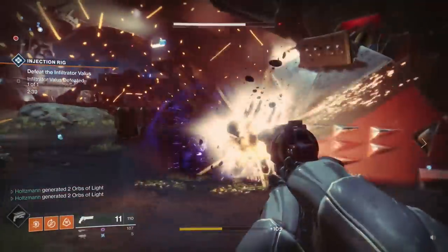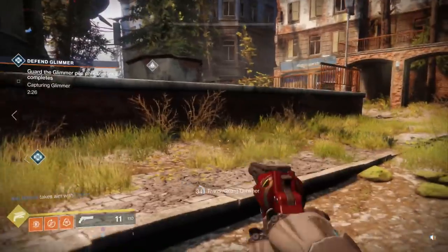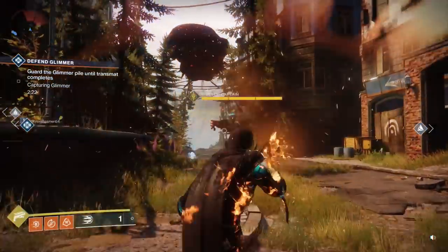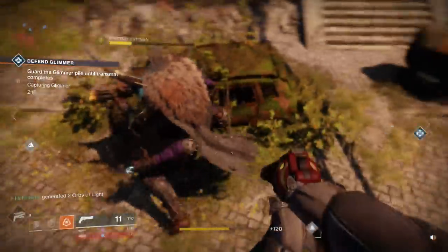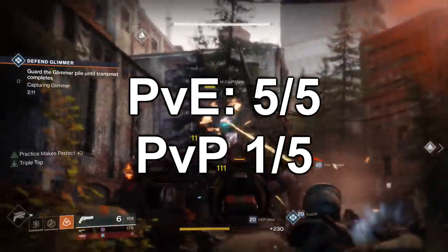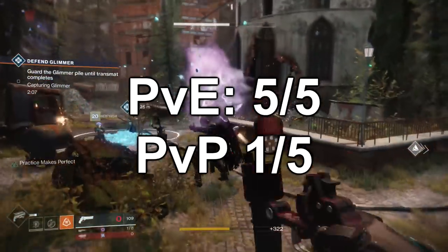While this is one of the best exotics to use in PvE for gunslingers, it's one of the worst for PvP. Golden Gun is basically three to possibly six kills in PvP. The only utility from increased damage is the ability to one-shot an active super without critting, assuming you're running the bottom spec. I'd much rather have the multiple shots with my super, especially since I only get it maybe once or twice a match. For PvE, this exotic gets a 5 out of 5. For PvP, a 1 out of 5.